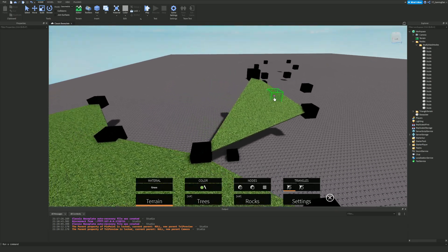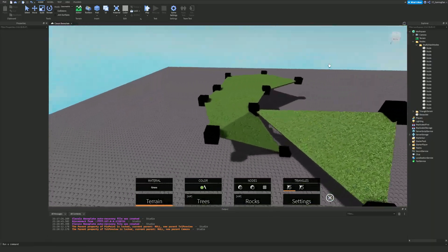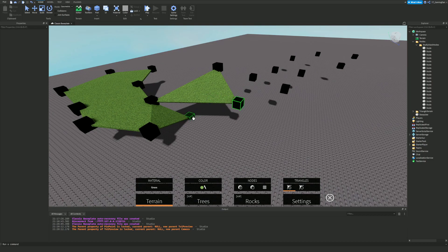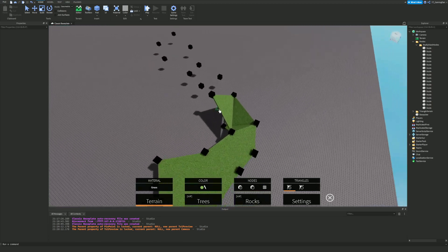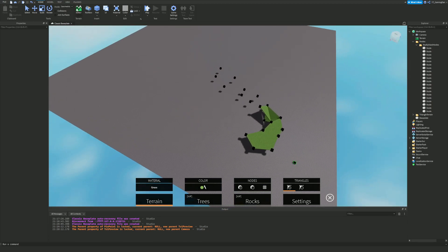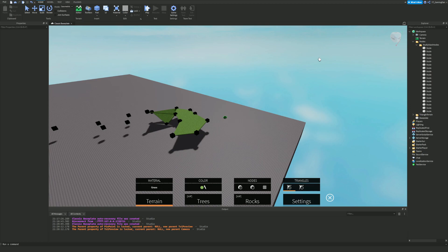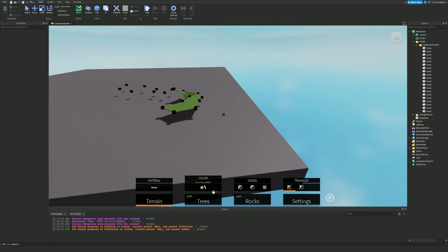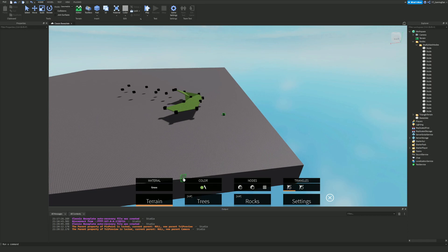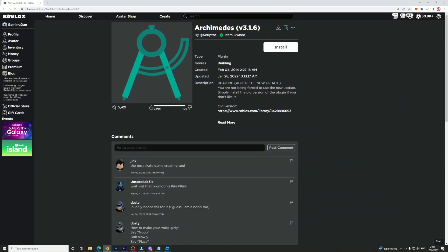You can have slanted bits, which is very useful when creating different layers for a map — for example if your map has caves or mountains. This is especially useful if you want to keep to a low-poly theme and don't want to use the normal terrain editor that Roblox comes with. You can also change the material and color of the terrain to whatever you like.